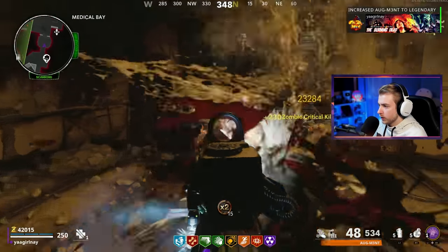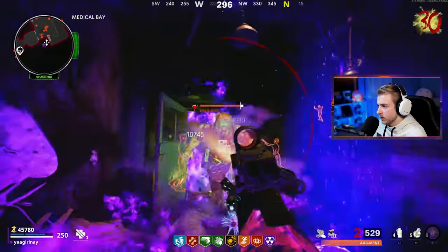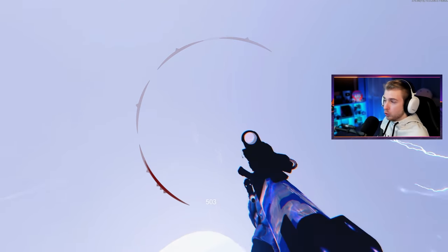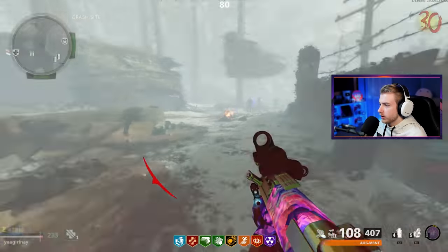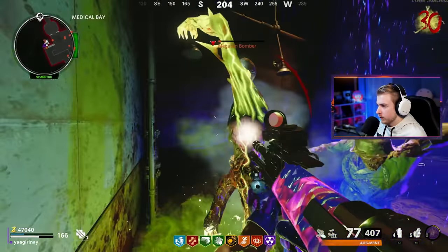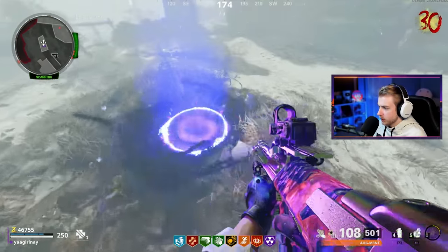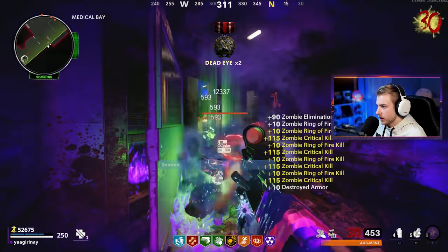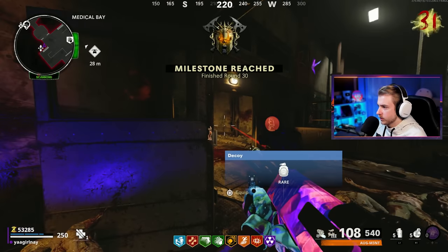We can upgrade this to gold — it doesn't take points but it takes some salvage. AUG's fully upgraded, it's at full power. I heard a Megaton spawn — stun real quick so I can reload. Zombies don't care about a stun and the Megaton doesn't either. He's already splitting. We're stuck in the room with it — please let me up. That got rough — it's around round 30. Rampage inducer makes it feel so much more intense. We're getting close — we're like 400 crits away. Head back on down. The Megaton's still waiting for us.